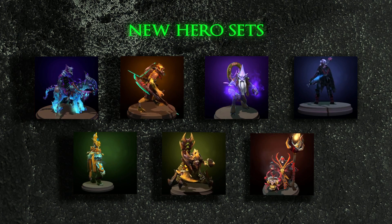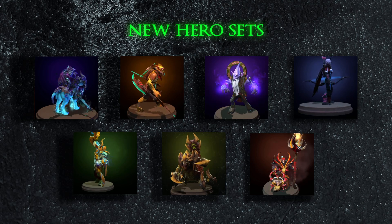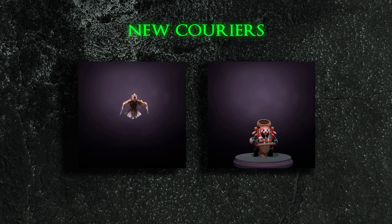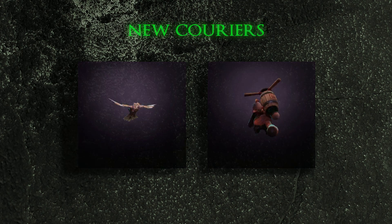New sets have been released for Abaddon, Bounty Hunter, Sand King, Dark Seer, Drow Ranger, Nature's Prophet, and Warlock. In addition, Coco the Courageous and Tori the Sky Guardian have been added as new custom couriers. As in every update, the item drop lists have been updated with new items.